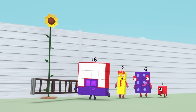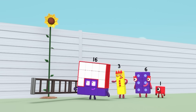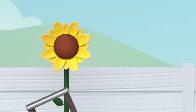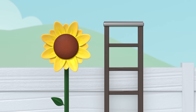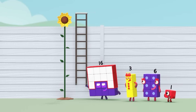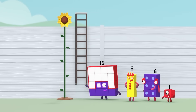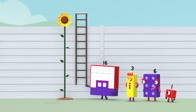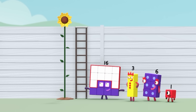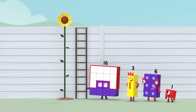So your sunflower is exactly one ladder tall — sixteen. And your sunflower is also exactly one ladder tall. Hey, sixteen, you need to measure from the ground or it's not fair. Oh, silly me. My sunflower is one ladder and a bit tall, which means my sunflower is shorter than yours.